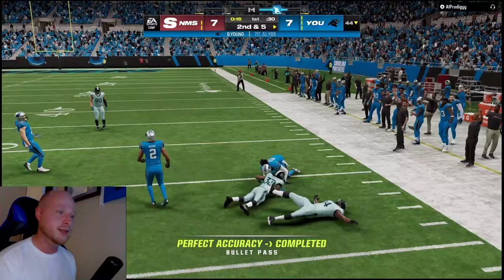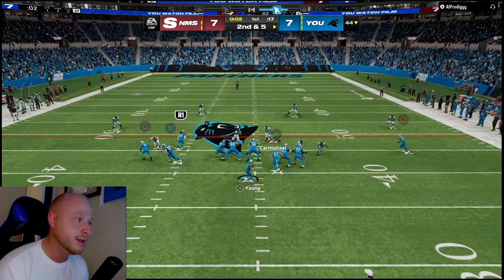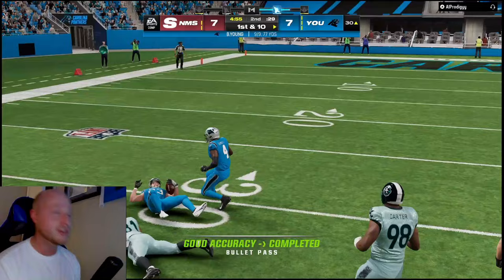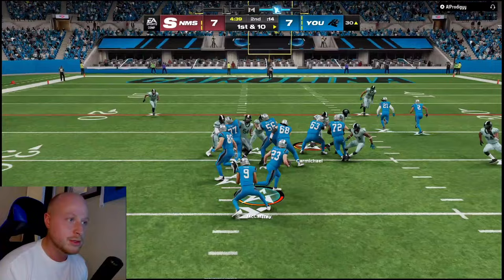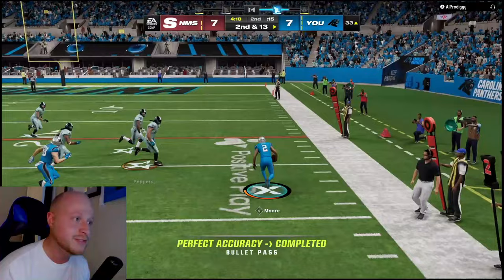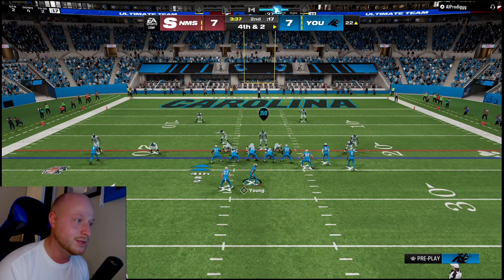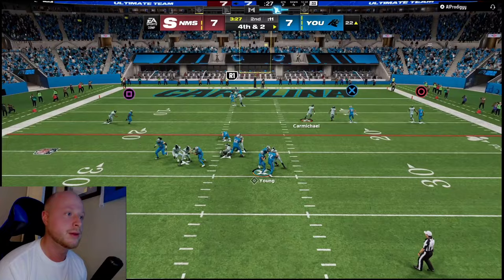He's putting his receiver in a flat or something. Flipping the formation to get his defense all discombobulated. Greg Olsen in the flats - let's go! McCaffrey gets some yards. He's running that A-gap play again. Dollar defense somehow stops the run too - I feel like Dollar shouldn't stop the run. Bryce Young, just go stupid! Let's go.